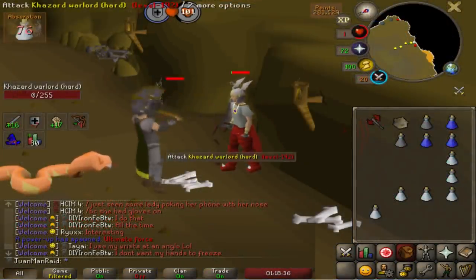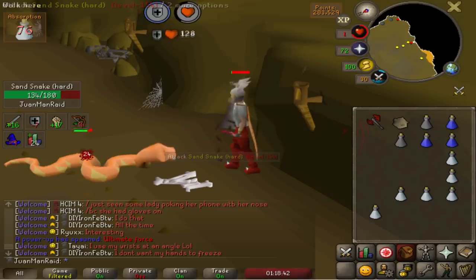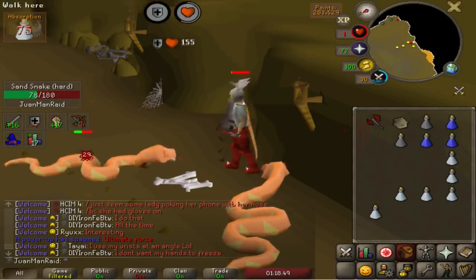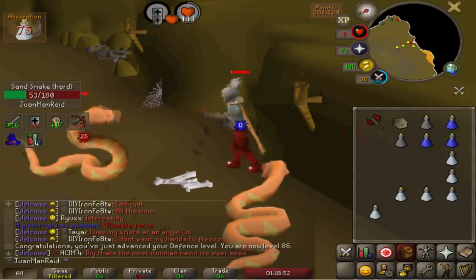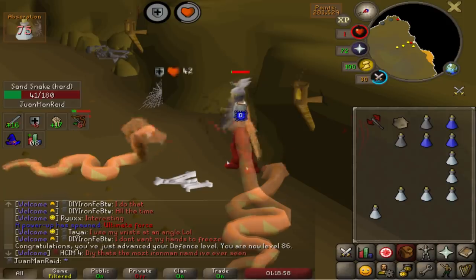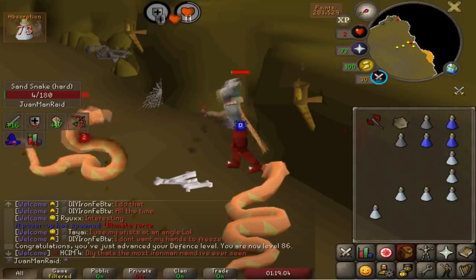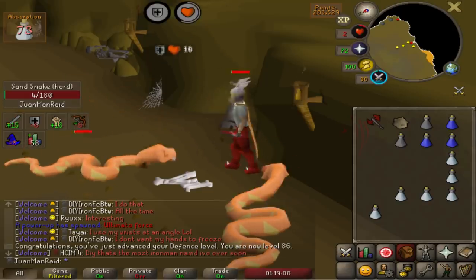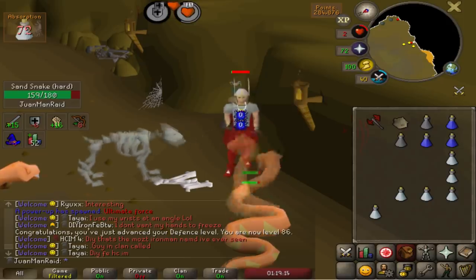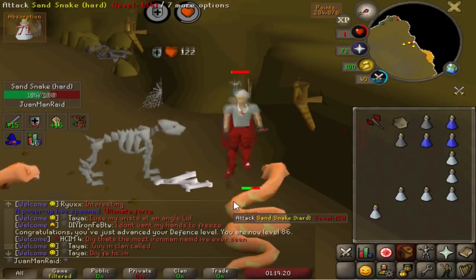You probably never expected me to train in Nightmare Zone, but here I am just AFKing away. It is super nice AFK, and I'm gonna be getting the rest of my defense levels here - at 86 now, so four more to go. This place is really good AFK experience, 80k an hour. I tried bandits earlier but Nightmare Zone is just kind of broken compared to that. Plus good Nightmare Zone points for things like imbuings - crystal bows, crystal hallberds - and redirection scrolls. Might as well get it now while I'm training defense.